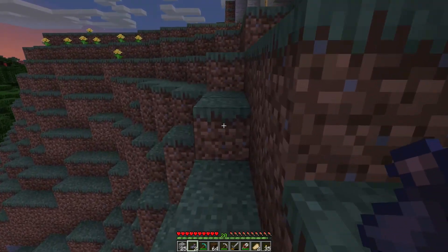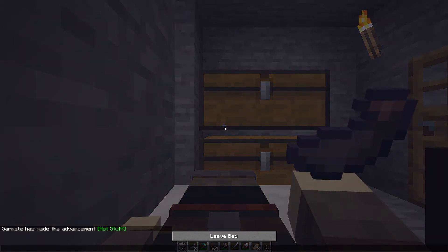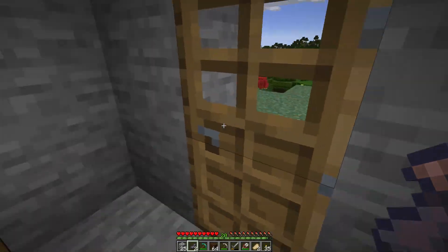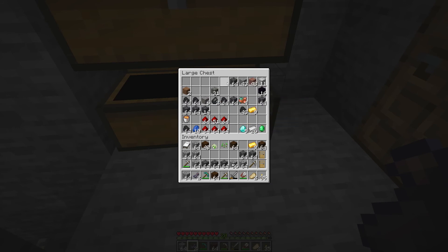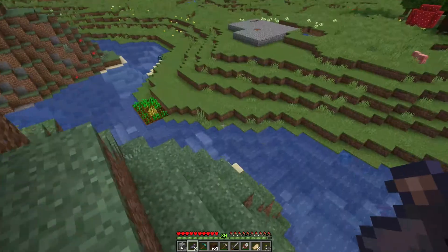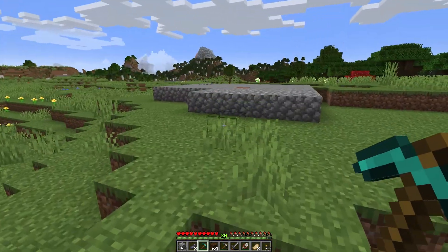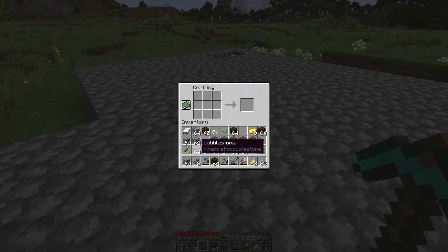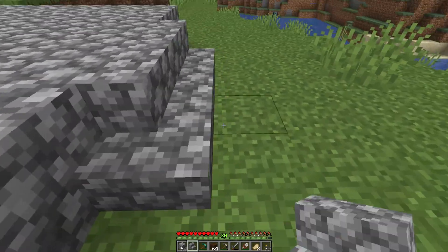I'm trying to exponentially grow the sugar cane like you do, and bamboo too, but I don't have any of that yet. Let me grab the bed and move it to where we're building. While I'm up here — do we need more resources? I'll grab some deep slate for the roof. I'll definitely use deep slate a lot in the bigger build we'll do later. Let me grab some stairs too, and the door.